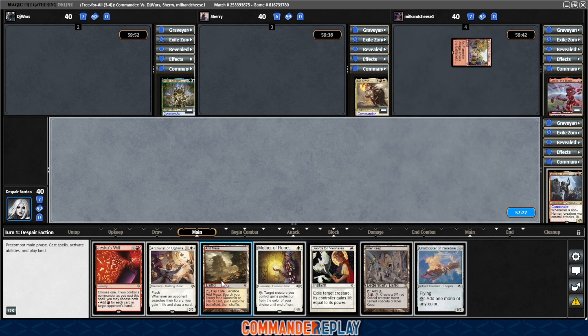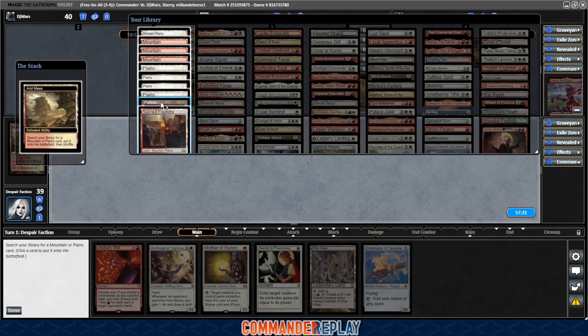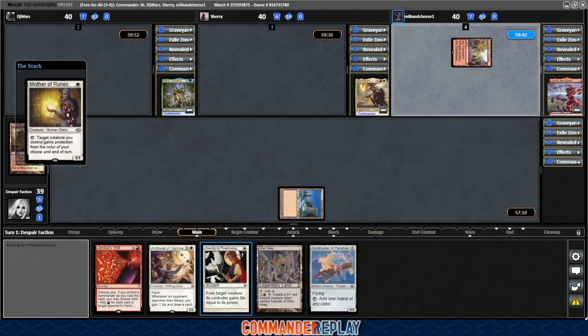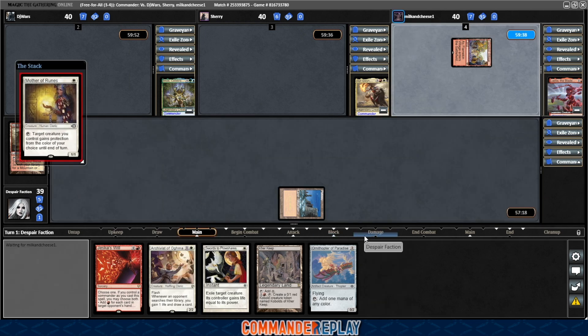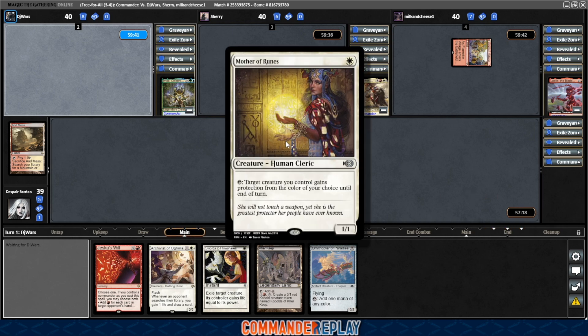There's an Ornithopter of Paradise. I do like that one. Play the Arid Mesa, crack it, get a Plateau, play the Mom. This is a card that I added. I did have to change about five cards in the deck because there was a bunch of stuff that wasn't available on Magic Online yet. Also Ragavan — still very expensive, just out of my price range. I think this went in for the Ragavan slot just to have another one-drop.